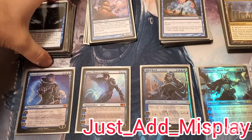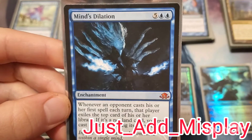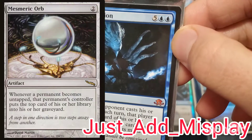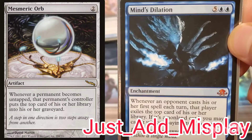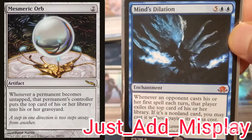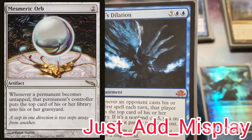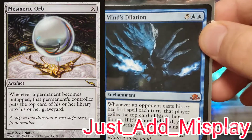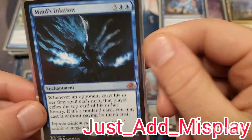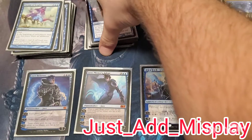That's where the deck comes in. I play Mind's Dilation in this deck — it's a lot of fun and easy to get to seven mana the way I built it. But for a more competitive replacement, Mesmeric Orb is the card to get. It's an artifact that says whenever a permanent becomes untapped, that permanent's controller mills one card. It's very good in this deck. I'm more of a casual player and I like games that are fun — that's what EDH is all about. I'll cut Mind's Dilation and put Mesmeric Orb in. A lot of people in my play group play for fun and there are a lot of 'oh snap' moments with this deck.